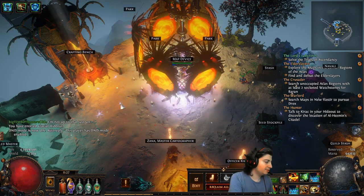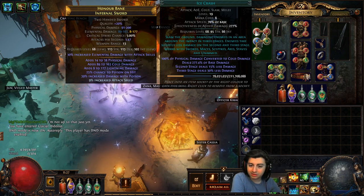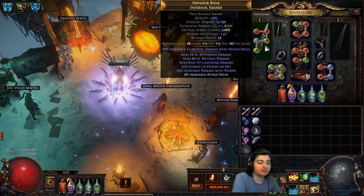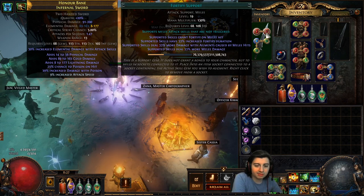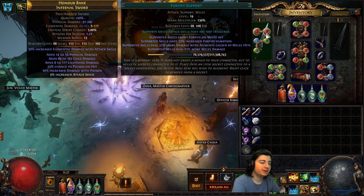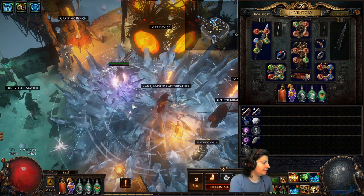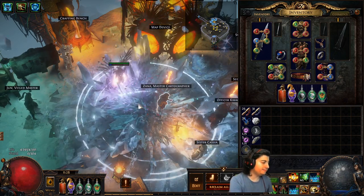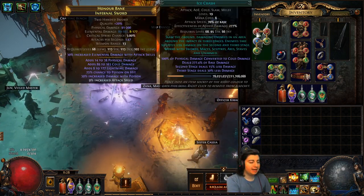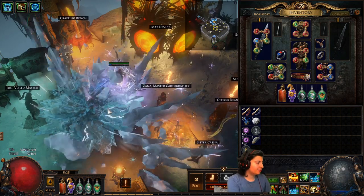Let's go into specifically the way I have my attacks set up. There are a number of things I'm doing here that you might choose not to do. There's a lot of supports that ice crash will work with. I actually did swap off the fist of war support because the inconsistency was getting to me. It's not really necessary for the extra AoE — ice crash already has huge AoE. It is important to note that there are three stages of ice crash, and each subsequent stage deals a lot less damage. You really do want to hit enemies with the first chunk.